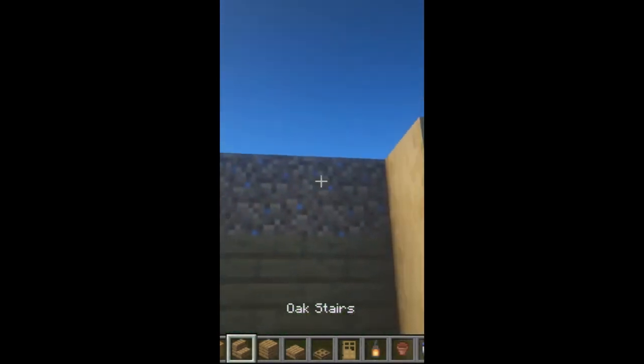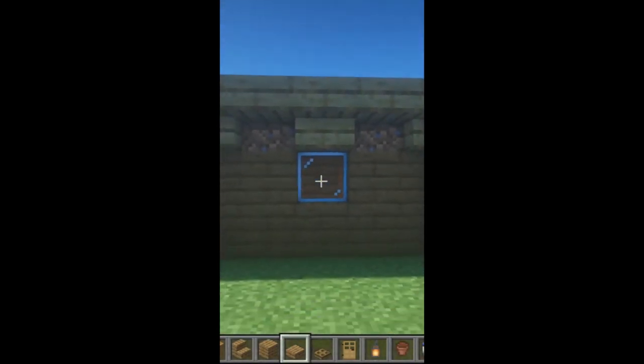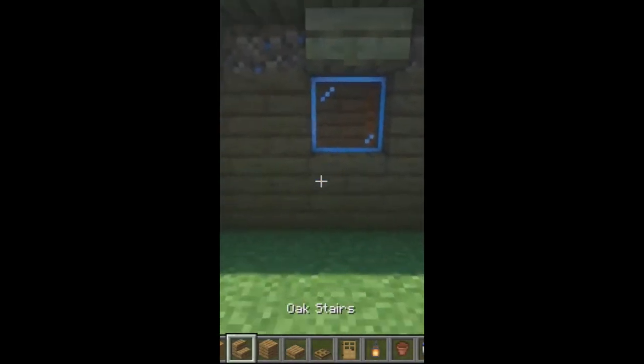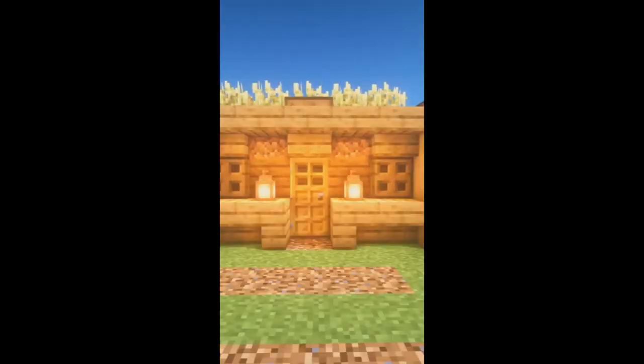The blocks are very minimalistic so you're going to be able to do this within the first few days of your world. This design not only has a farm for the roof, but he also shows you multiple ways to build this design in different biomes depending on what wood you have available.